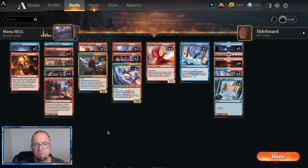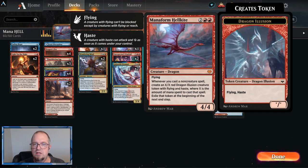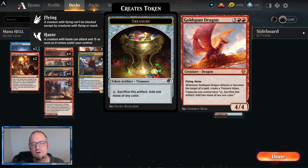Mana Form Hellkite is going to be so fun — it has a super dope animation when you play it. Unexpected Windfall gets us more Treasures, ramps us up to play more things, a big Shatter Skull or a big Light Up the Night. Galazath Prismari — when it enters the battlefield, create a Treasure token and artifacts you control have 'add one mana of any color, spend this mana only to cast an instant or sorcery.' For four mana that's a pretty powerful effect. Legendary though, so two copies is probably enough.